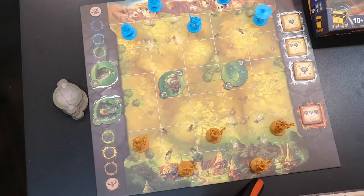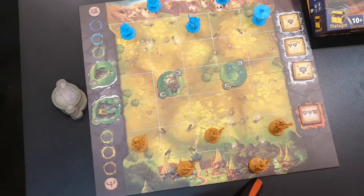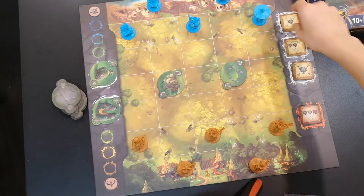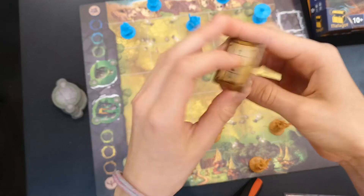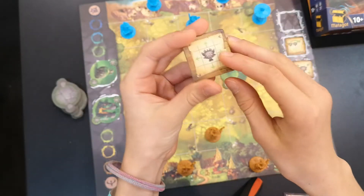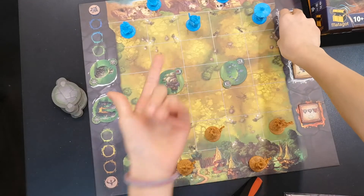On your turn, you can choose from 3 things. Either movement, which includes diagonal movement, and up, down, right, left — or forward and backwards.